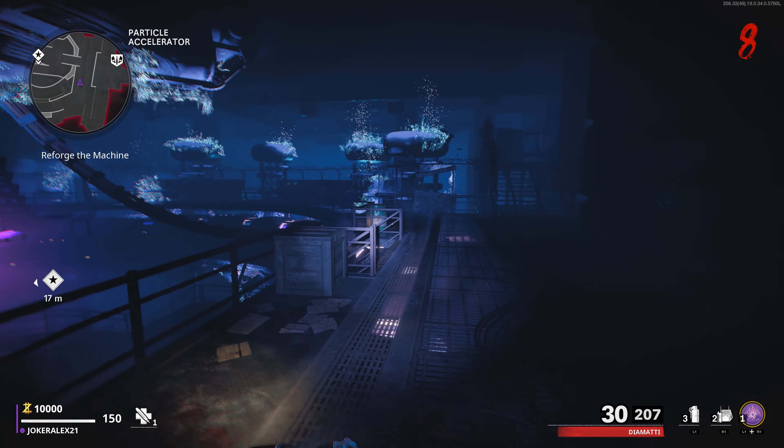The second possible spawn location: if you head over to the pond where Quick Revive is, there is a tank that is now floating in the middle of the air and again underneath it you will notice a purple tunnel there. Once again use 500 points to interact with this tunnel. As soon as you spawn in the room underground you will find the Pack-a-Punch part here in the corner. Simply interact with it to pick it up.